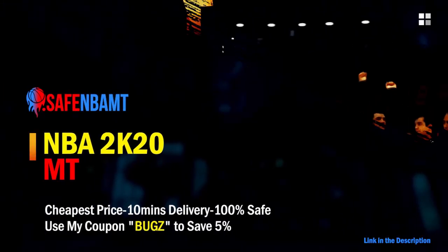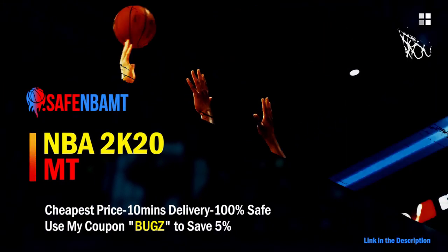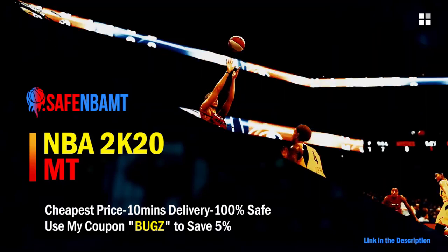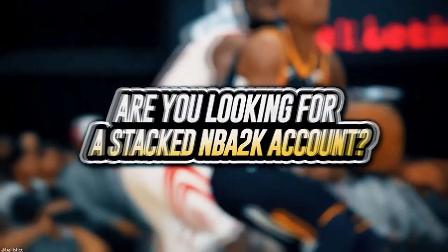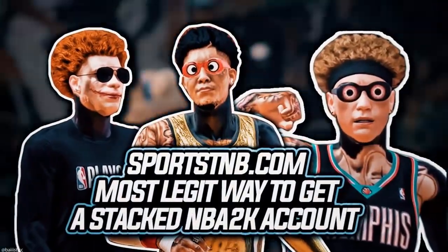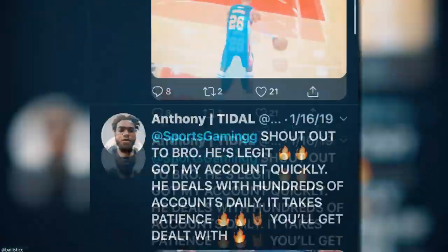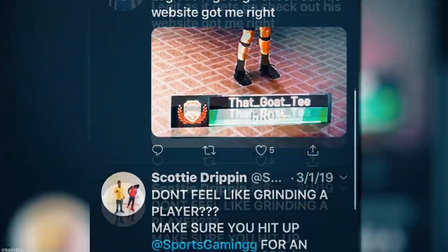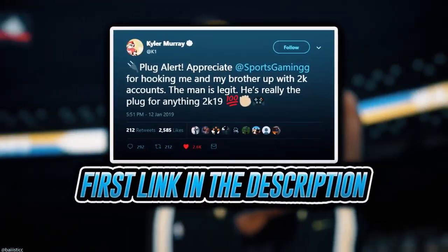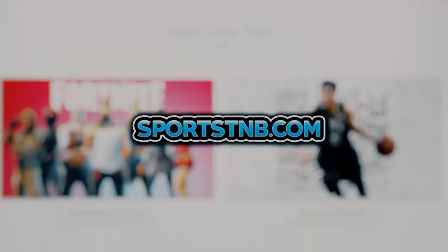What's good guys. If you want cheap, fast, and reliable NBA 2K20 MyTeam coins, head on over to nbasafe.com and use code BUGS for five percent off at checkout. If you're looking to buy a stacked NBA 2K account with max badges and more, visit sportstmb.com — he has been in the community for years and has hundreds of reviews. Click the first link in the description to get your account today.